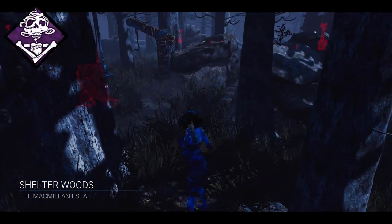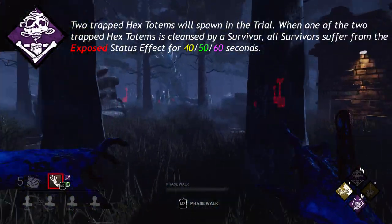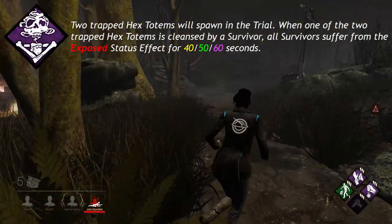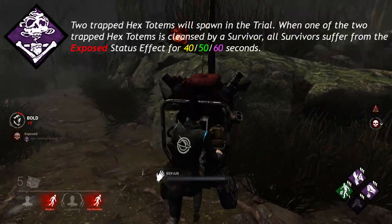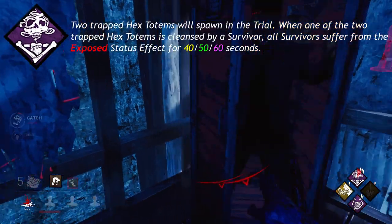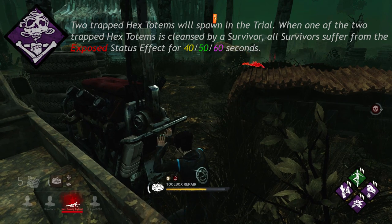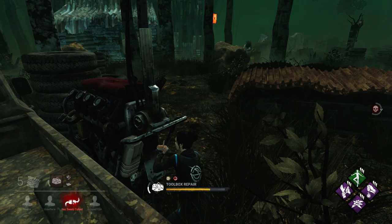Hex Haunted Ground, a unique perk to the Spirit, says 2 trapped hex totems will spawn in the trial. When one of the 2 trapped hex totems is cleansed by a survivor, all survivors suffer from the exposed status effect for 40, 50, or 60 seconds. The remaining trapped hex totem immediately becomes a dull totem. This is the one perk that does not have the hex effect persist as long as the related hex totem is standing, because it is uniquely different from the other hex perks.